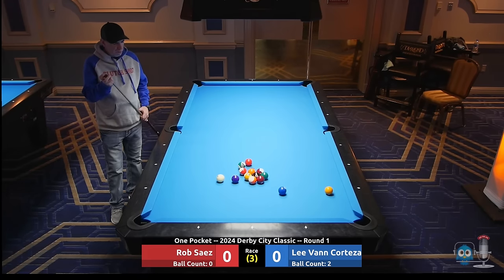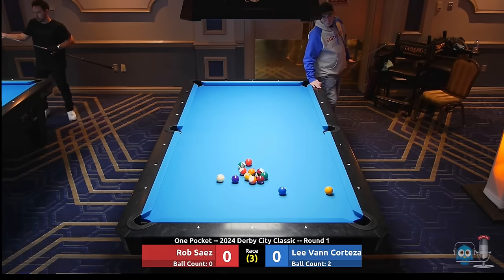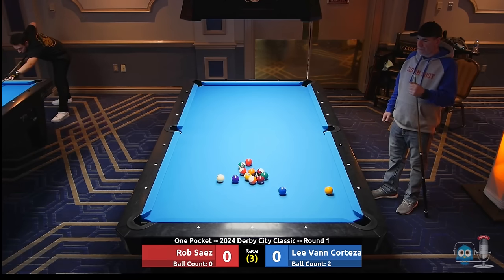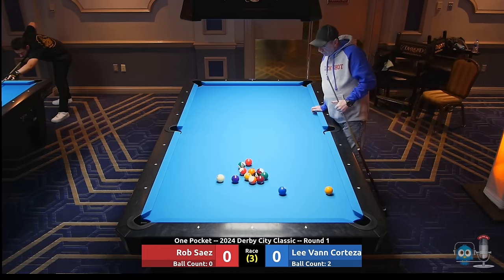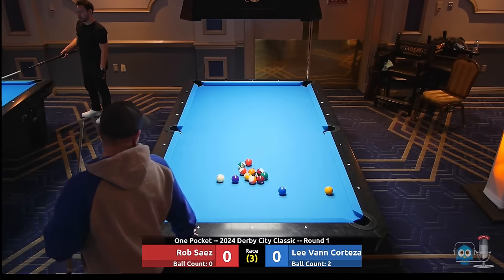Rob's pretty much stuck kicking here unless he wants to just stick him in the stack. I wouldn't mind playing the 14-3, pushing the 3 off that right side rail over to my side and freezing him on the 11. He might try to play off the 4 and down to the foot rail. Yeah, Lee's pretty open to bank that one-two also.